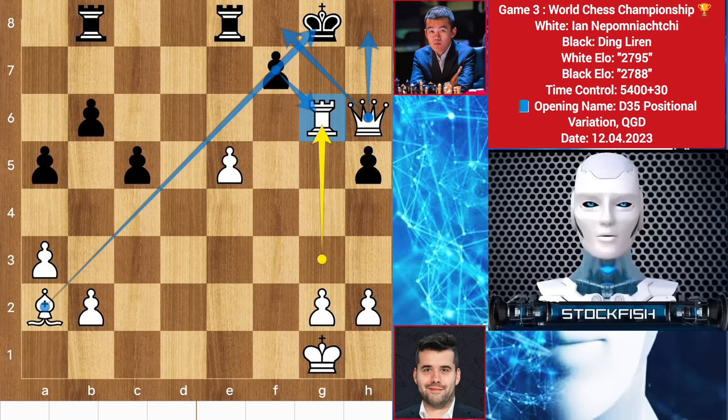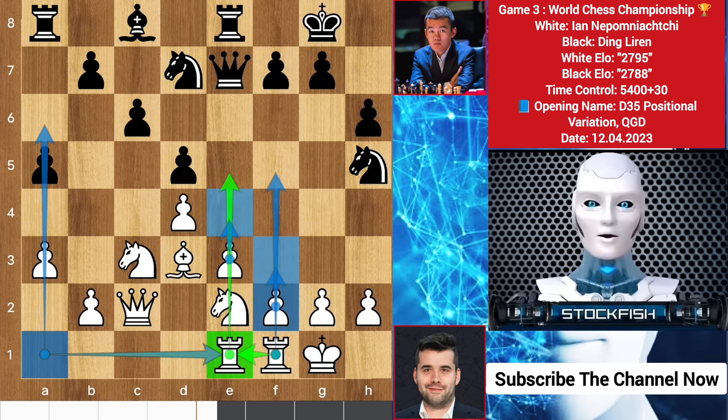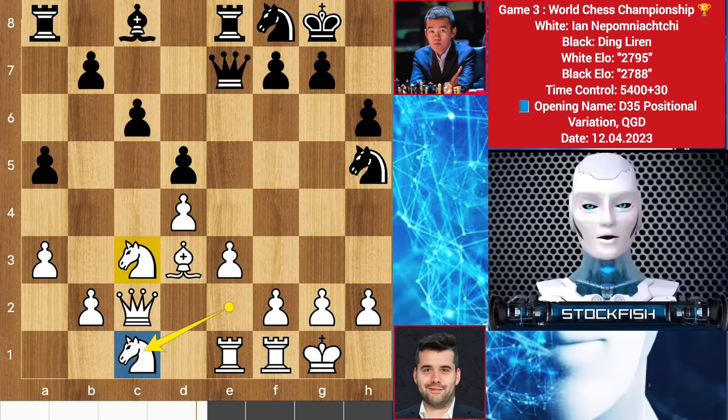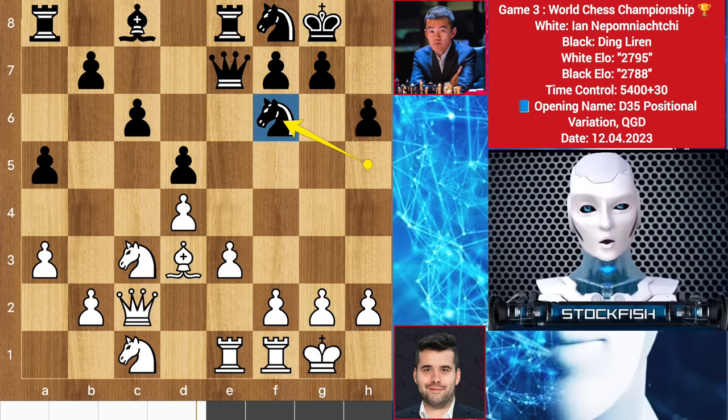Chess friends, if you want to become smart at chess then like and subscribe to my YouTube channel to get more episodes. Back to the current position — Ding played knight to f8, getting the diagonal and wanting to put his knight there. Ian moves back his knight. Both players are moving their knights back but it's not necessary. Anyway, his idea is to play knight here, a4 to control these squares with a nightmare piece. Ding moves back his knight.